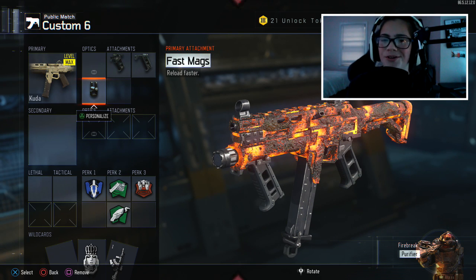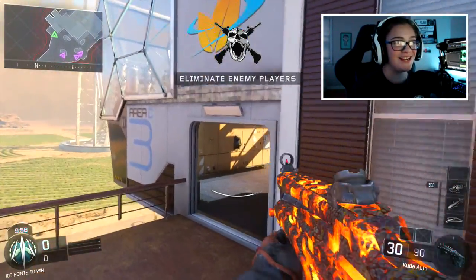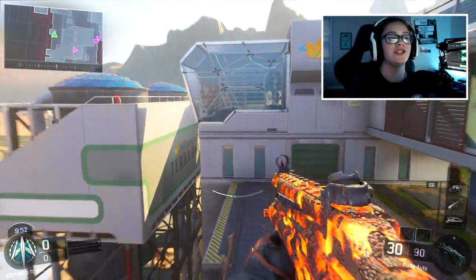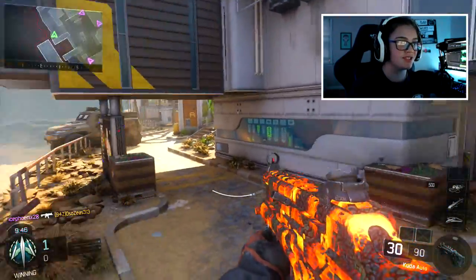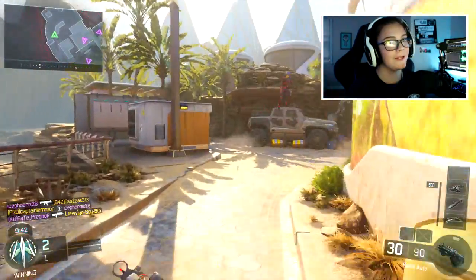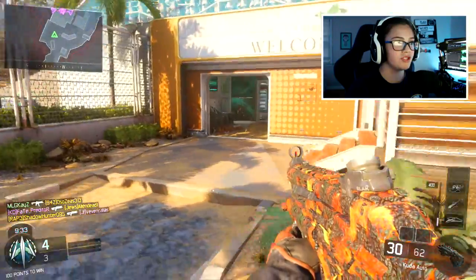Here we go with the Cuda in action. I'm really excited to rock the Cuda — it's got really good accuracy for a submachine gun. It's one of the more accurate SMGs compared to the VMP, just because with the VMP you gotta get close up. Not downgrading the VMP because that's still my weapon, but the Cuda is great.